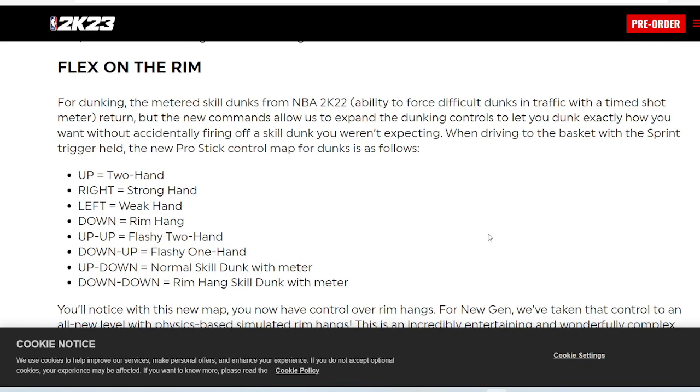Right here, 2K is letting us know how to use the dunk meter. They changed the controls. When driving to the basket with the sprint trigger held, the new pro stick control map for dunks is as follows.